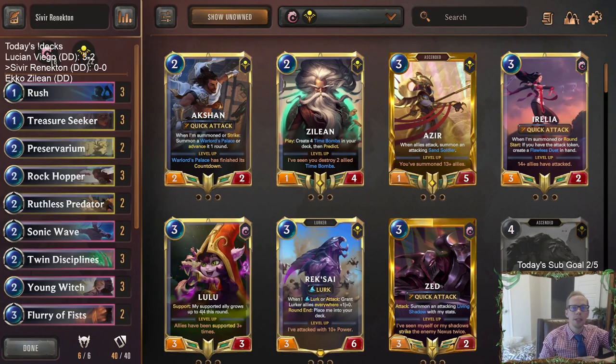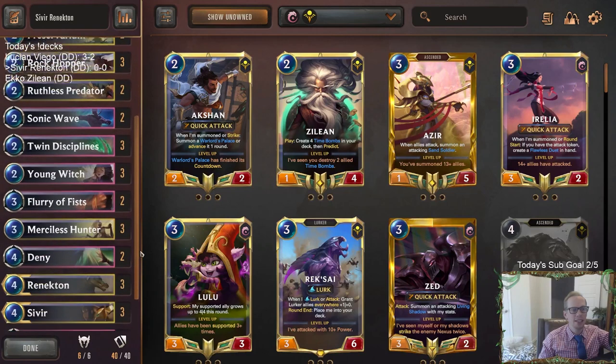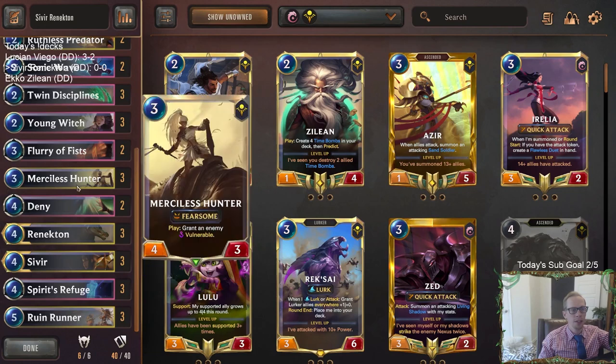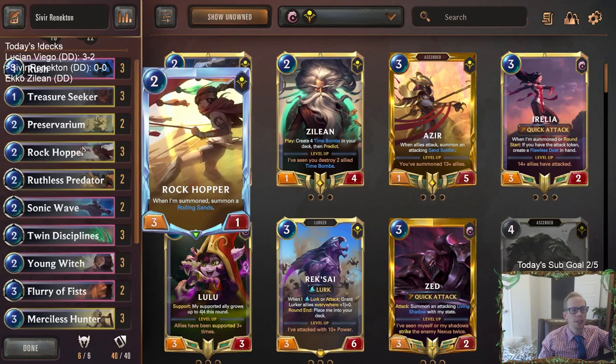Welcome everybody on Twitch chat and YouTube for some Sivir Renekton, our next viewer submitted donation deck. This one's probably gonna be pretty good — we're playing both Shurima and Ionia together with a lot of the very best cards in the format: Ruin Runner, Sivir, Merciless Hunter, Treasure Seeker.